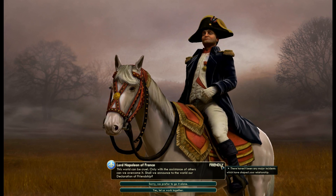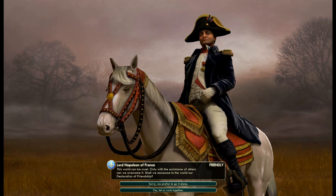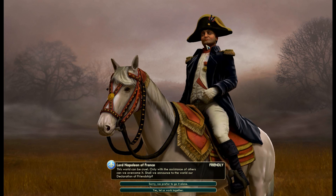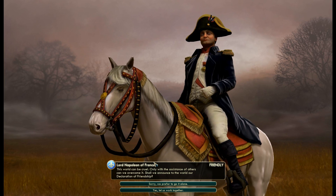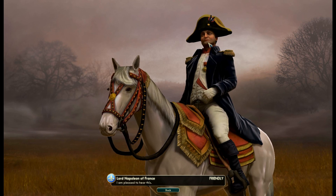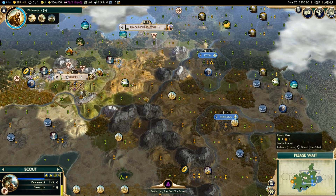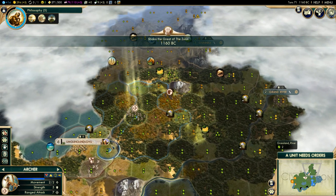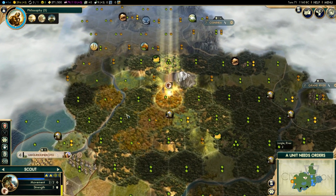Lord Napoleon of France wants us to sign a declaration of friendship. I don't trust this French guy — not to be judgmental, but he likes to backstab people a lot from my personal experience, and unfortunately those people he tends to backstab are mostly me. I'm going to say yes, let us work together, because since we have a friendship, if he attacks me he'll suffer a huge negative diplomatic modifier with all the other AIs, making his situation much harder. Otherwise it prevents him from declaring war on me, which would be great.